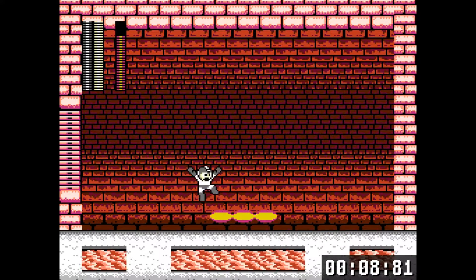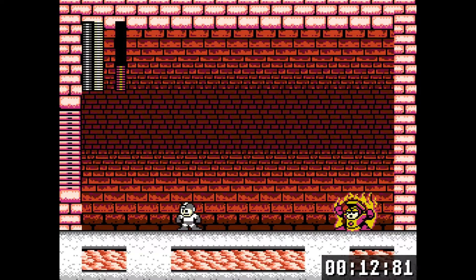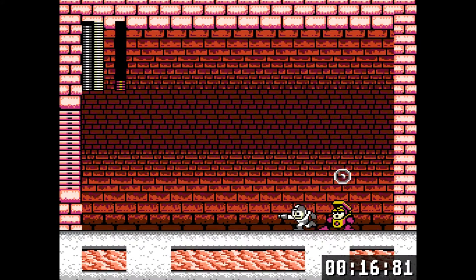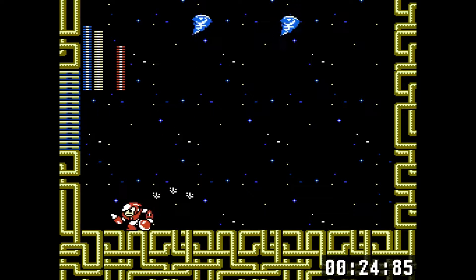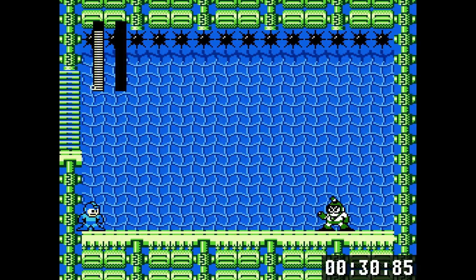Not because anything seemed to be going particularly wrong. These bosses have a lot of different strategies you can use for them, a lot of different weaknesses. Mega Man 2's weakness chart is kind of a mess. Heat Man — just use Bubble Man's weapon. Crash Man — use Air Shooter. It gets a bit weird later on though.